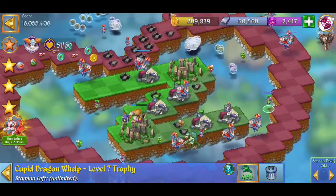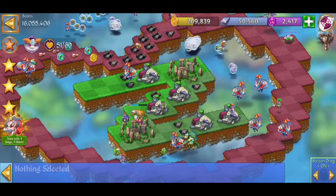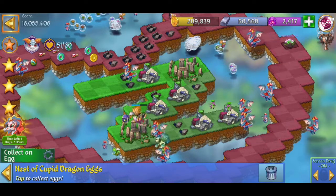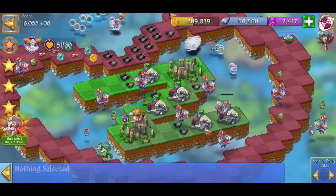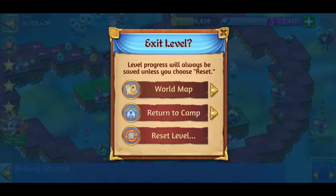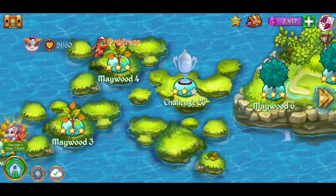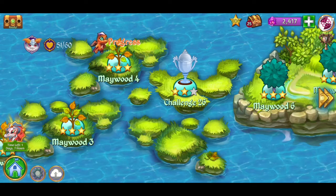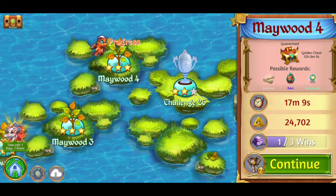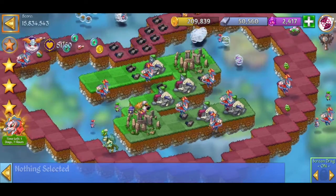And here is how you're supposed to do it, which I did not do in my last video when we merged for these eggs right here. So what you do now is that you have to leave the level and return to the world map. We don't want to play — we want to log out of the cloud save so that we can reload it later. And now we go back into the game, into the level, and we're going to do a 5-merge of the level 4 dragons.